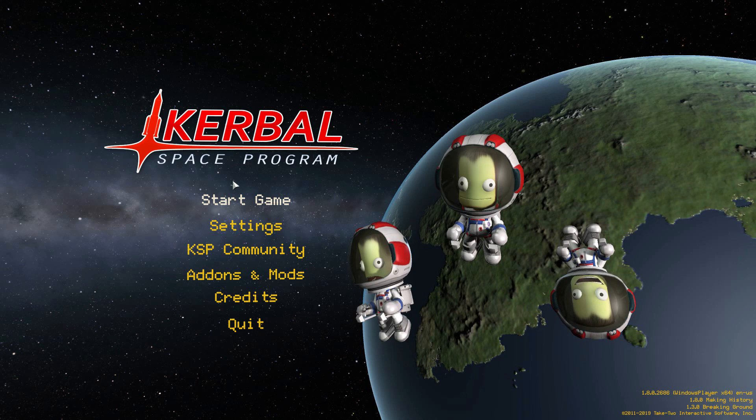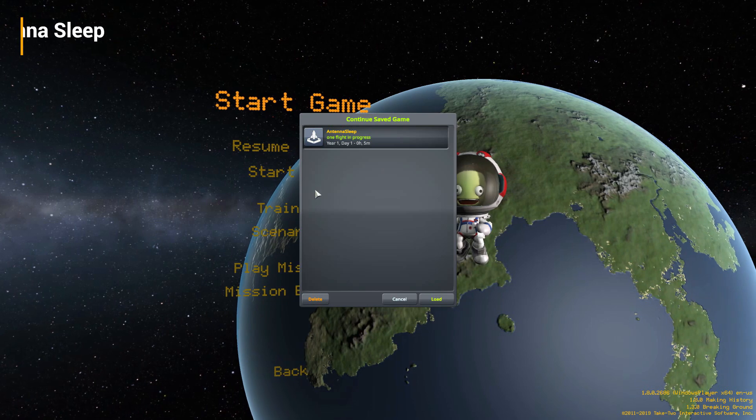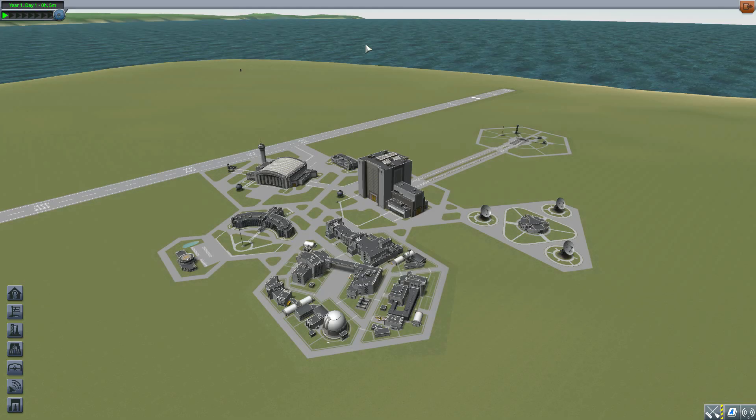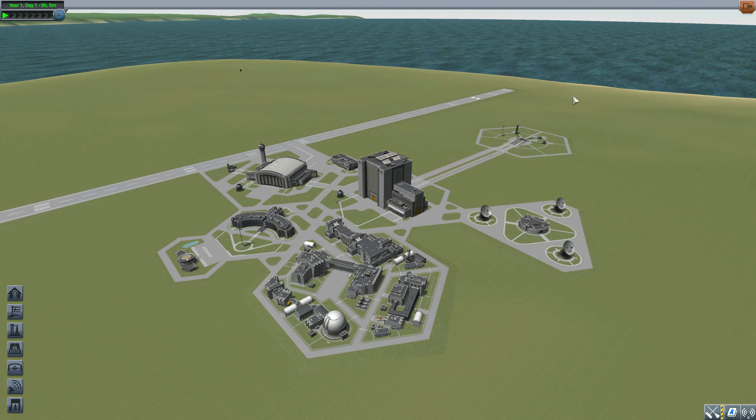Hello and welcome back to Cute a Bow Space Program, where today we are having a look at the Antenna Sleep mod, which is being made by forum user Snark. What this mod adds into the game is a very handy sleep button for any of your deployable antennae, which will close them up and then redeploy them after a set amount of time. It may not sound like the most amazing addition ever, but it's actually a very useful tool, especially if you're playing on a harder difficulty requiring communication for control — this could really save a fair few of your probes.